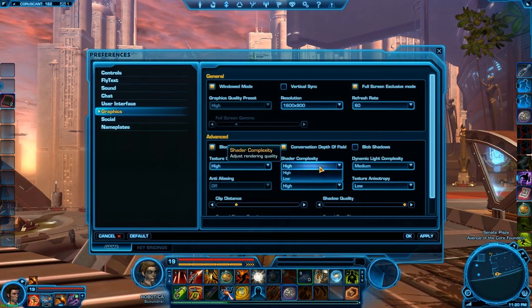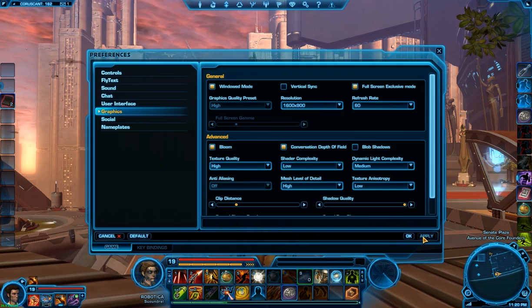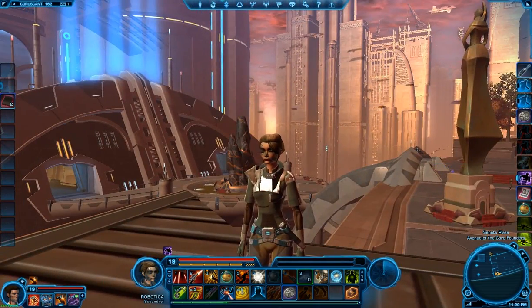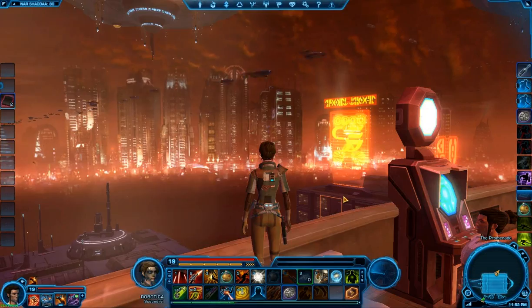If you do disable shadows, I recommend that you also lower your shader complexity. And if you want shadows on, I highly recommend you leave shader complexity on or you won't see the benefit of those shadows.